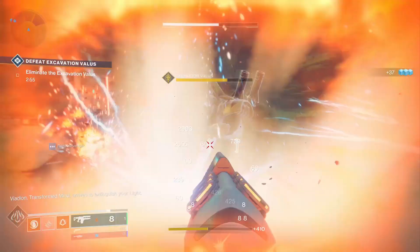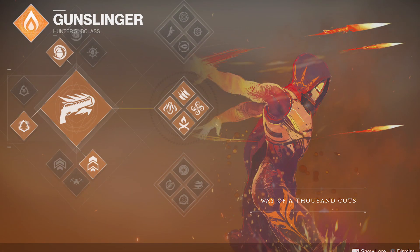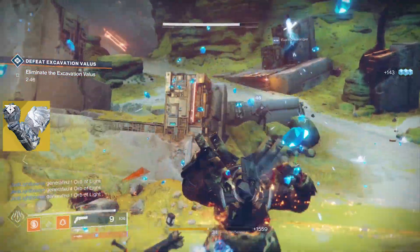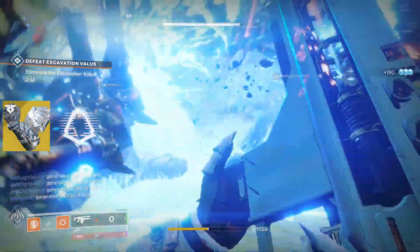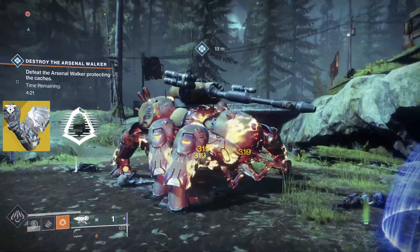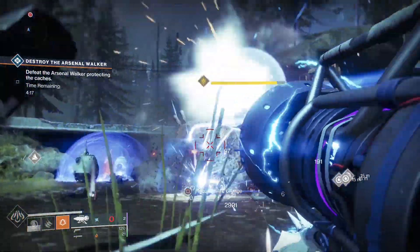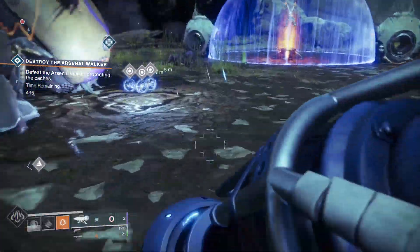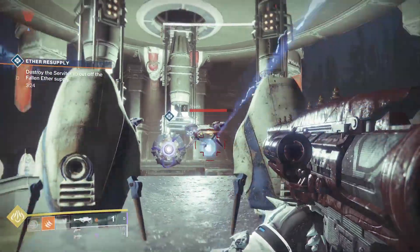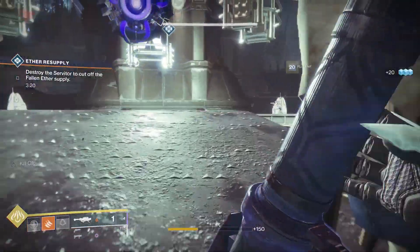Essentially, what we're gonna be doing today is rocking Way of a Thousand Cuts, which is the new Gunslinger subclass. We'll be combining it with Sealed Ahamkara Grasp. We're also gonna be rocking Gambler's Dodge, which, when you're in proximity of an enemy and you roll on the ground, it grants you your melee ability back. We tried out Fighting Lion, Warcliffe Coil, pretty much any rocket launcher I had. I even had a Kill Clip rocket launcher that I was using as well, but probably the one I was most interested about was Merciless.